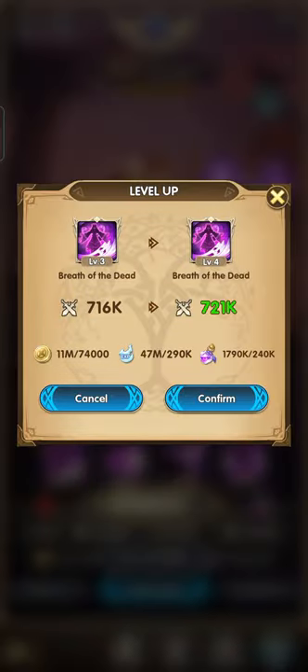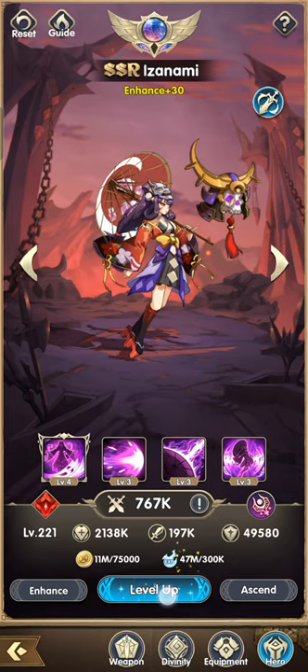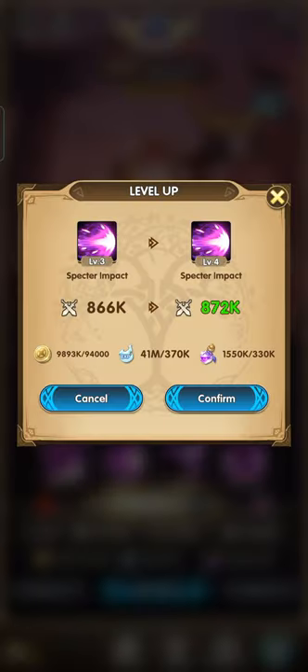At level 220 we need 240,000 purple stardust, 290,000 EXP, and 74,000 gold — this is where you might start struggling to gather resources. At level 240 we need 330,000 purple stardust, 370,000 EXP, and 94,000 gold. EXP is now dominant, so you need to focus on getting more experience from this point.